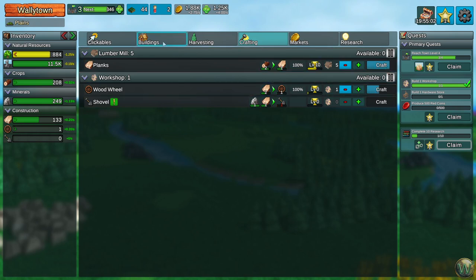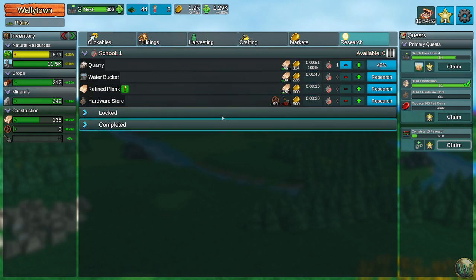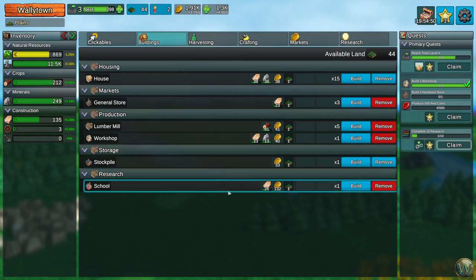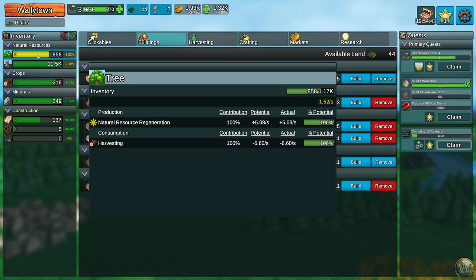When do we get the hardware store? Oh, it's here. After quarry we'll do the hardware store then. Can I queue that up now? No. We could build another school of course, but I'm going to get worried about the trees pretty soon — that's a potential concern. We might have to cut down on the amount of planks we're making and the amount of wood and planks we're selling at the general store.